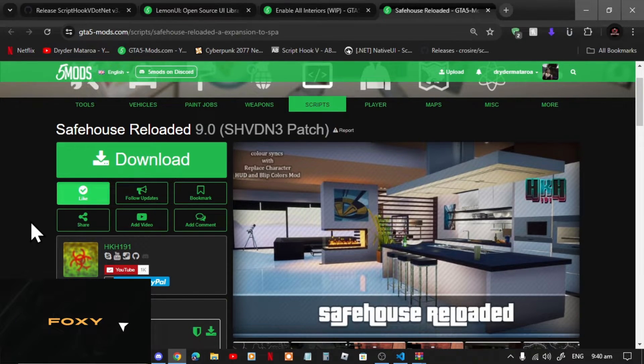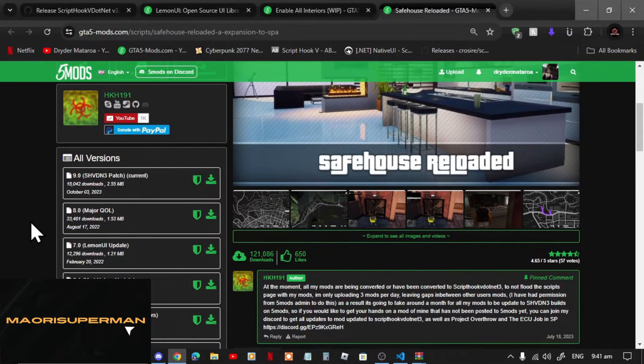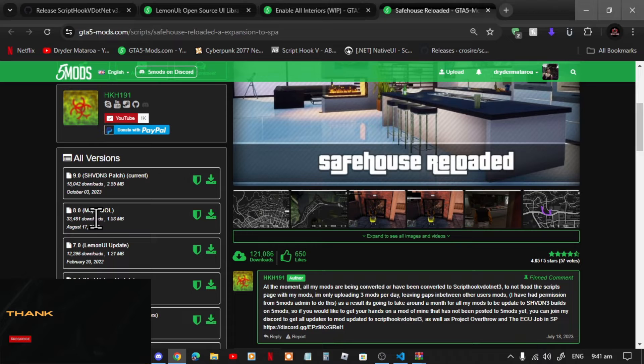Now unfortunately, since githubv.net is broken you will need to downgrade your mod. So scroll down and make sure that you download version 8.0. Make sure that you do download version 8.0.